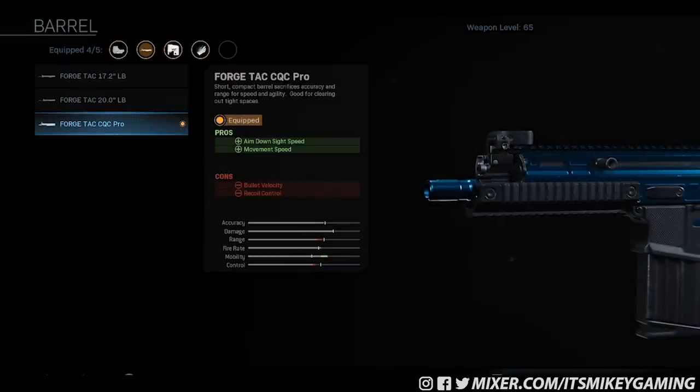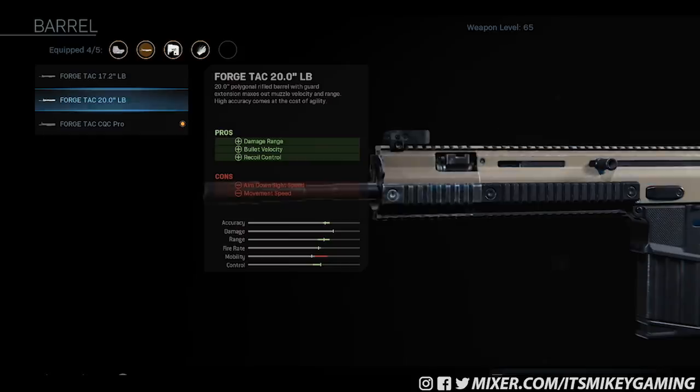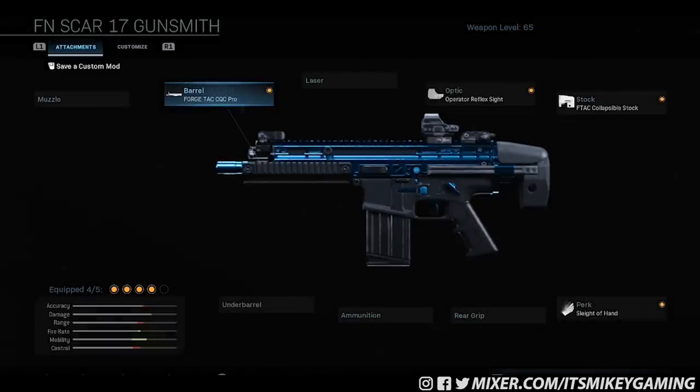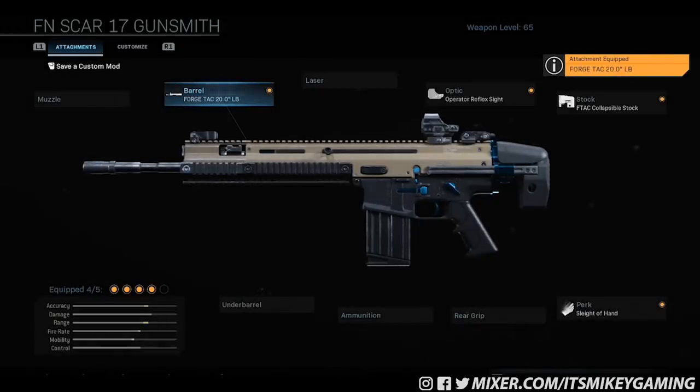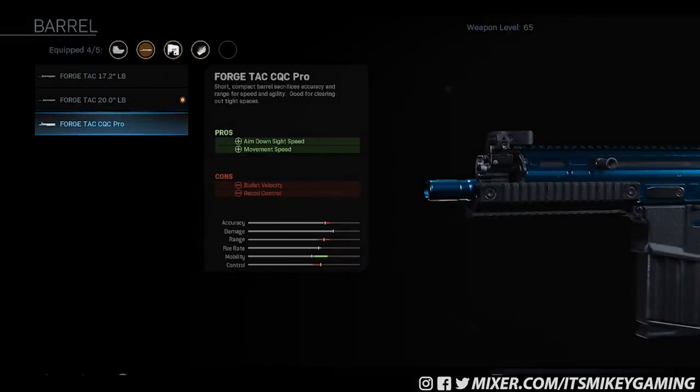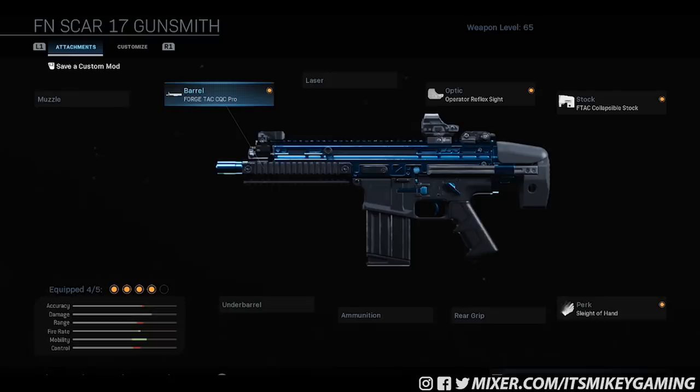Here's the barrel it comes with — the ForgeTac CQC Pro. It's kind of bugged in how it shows it there. But if you change that, it completely changes its look. If you put on a different one, it just completely ruins it. The ADS speed is really good and the movement speed is increased. The whole overall setup is to make it a very fast run-and-gun setup.